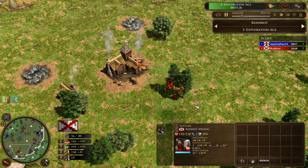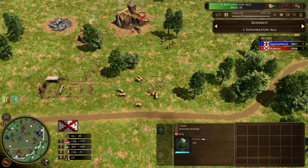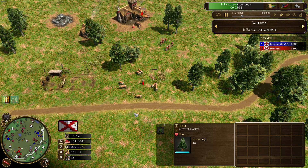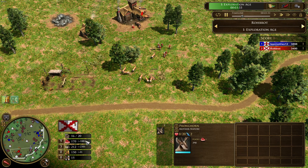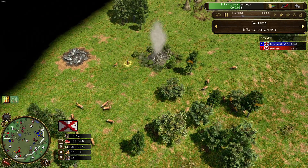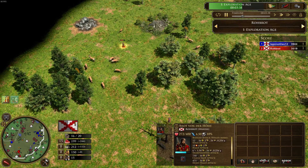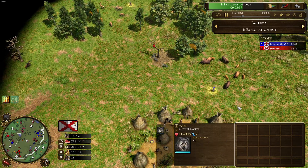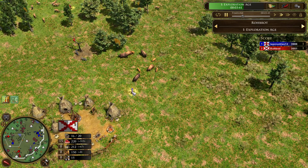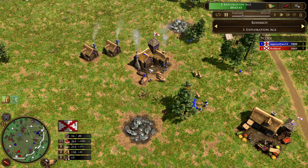We can see that Robrod switched a lot of his villagers to wood. He has gathered around 200 wood. The Spanish explorer is still trying to catch up or sneak behind him — maybe steal a treasure from him.